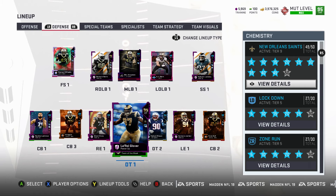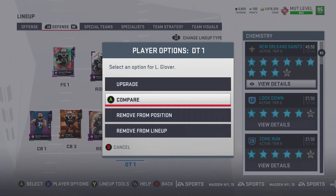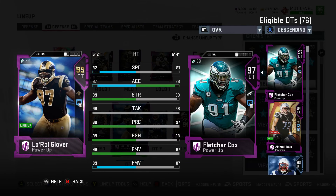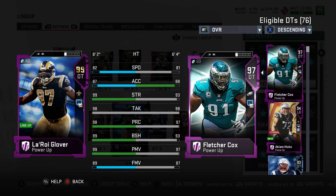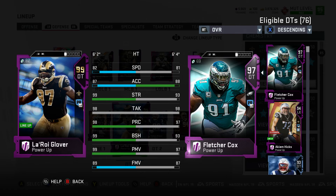Leroy Glover was our Ultimate Legend card that the Saints actually had this year. He played for multiple teams, but he's a 99 overall with the Saints chemistry card. What I really like about this card is that he has 82 speed. We also have Fletcher Cox up to a 97, and he'll eventually be our second 99 D-tackle with 81 speed. But Leroy Glover is mostly 99s — he's got 89 finesse, 99 power move, 99 block shed, 98 play rec, 98 tackling, 99 strength, 87 acceleration, 82 speed. I like the 82 speed especially at the D-line.